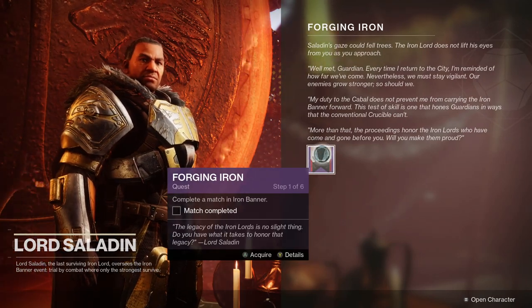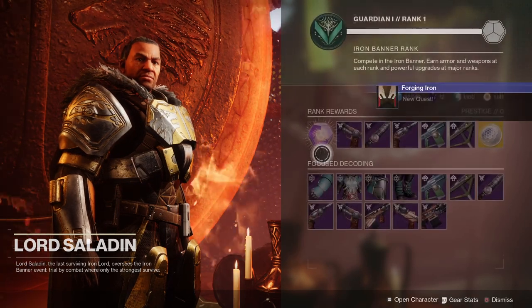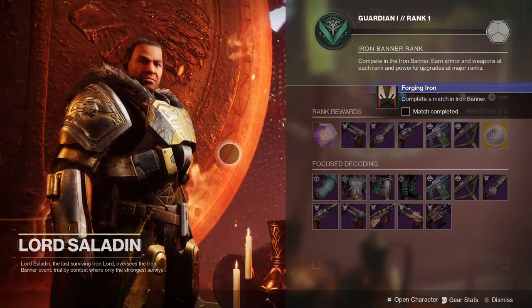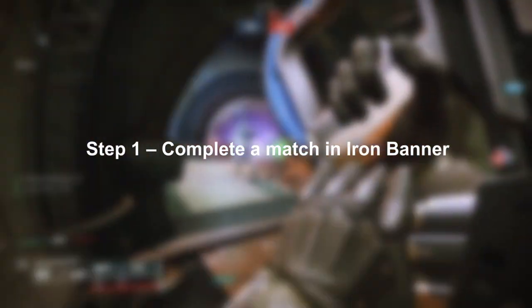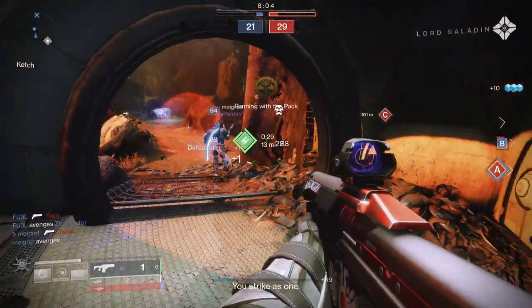Go to the tower and have a chat with Lord Saladin. Remember, if you played before, Lord Saladin has moved from his old spot — he's now front and center in the tower when you land in the courtyard. For step one, you want to complete a match in Iron Banner. Open up the director, go to the crucible tab, select Iron Banner, and complete a match.